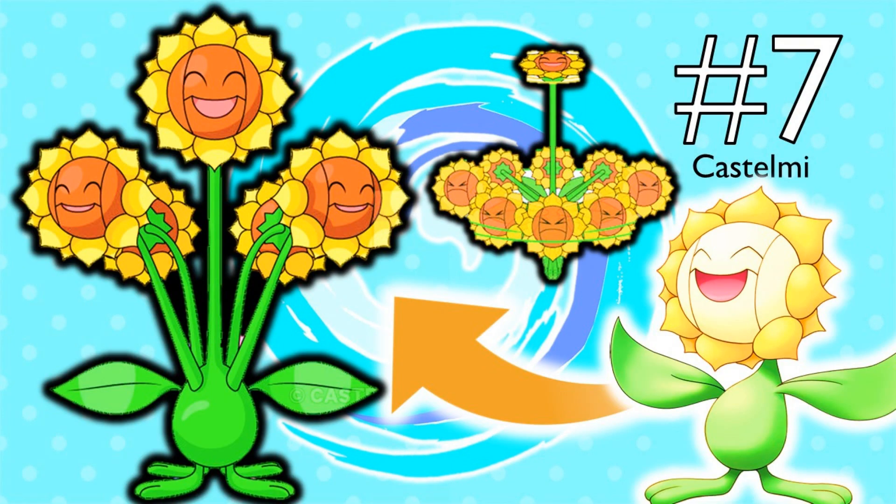On to number 7: an Alolan Sunflora by Castelme, which would be a Grass-Psychic type. This is a really kooky, interesting design because it grows a bunch of extra heads and uses those heads as propellers to fly up. I thought this was a really funny design — I wouldn't even be surprised if Pokemon did something like this. I'd be excited if they did. Great job Castelme for designing this Grass-Psychic Alolan Sunflora.